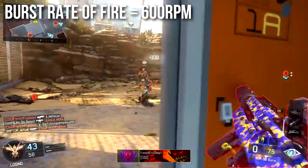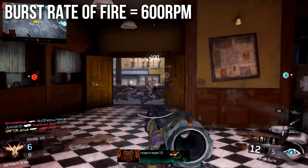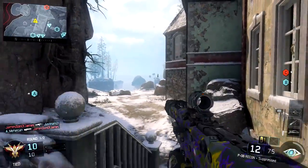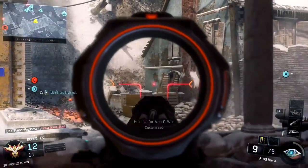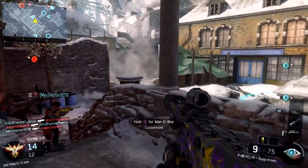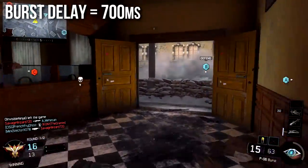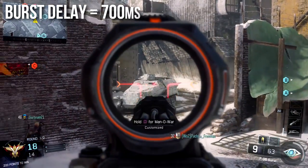The burst rate of fire is 600 rounds per minute, which is essentially light machine gun speed — it's almost the same as the Razorback, and the same as the MR6 if you're firing it as fast as you possibly can. It seems like it's shooting a little bit faster just because it's a burst weapon and we associate burst weapons with being really fast. But the rate of fire of the burst is actually a little bit slow, making it very possible to miss people. The burst delay is quite long at 700 milliseconds, so it's almost an entire second between bursts, making it a very slow-firing weapon overall if you consider one trigger pull as one fire.